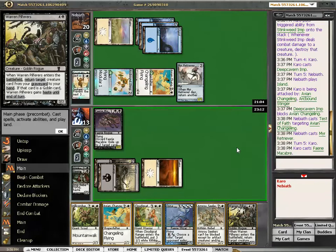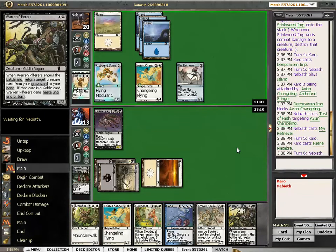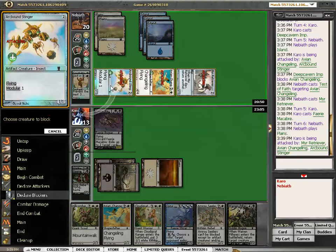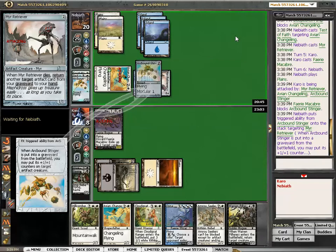Wait a minute — I could have used it against the Mirror Retriever! But I'm not going to block here. I'm going to have to double block the Changeling, and without the Changeling it doesn't really have a lot going on. So I think I'm going to block the Stinger, let it die, and then next turn I'm going to double block the Changeling.